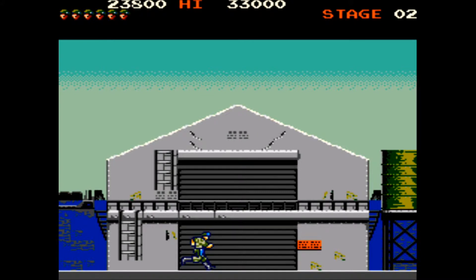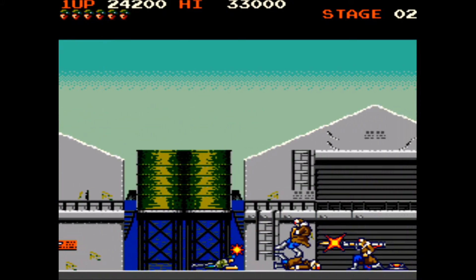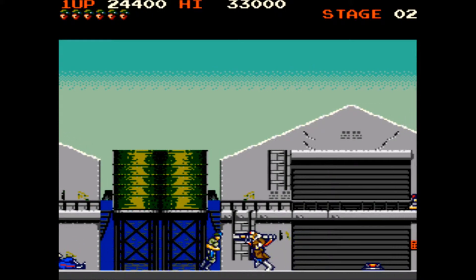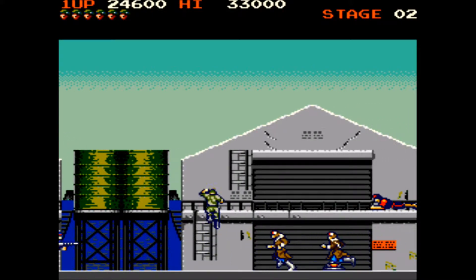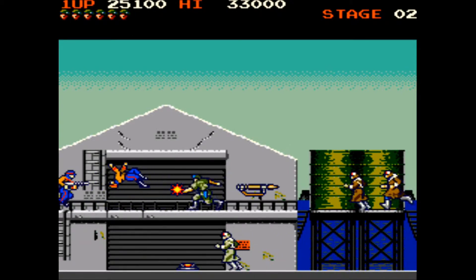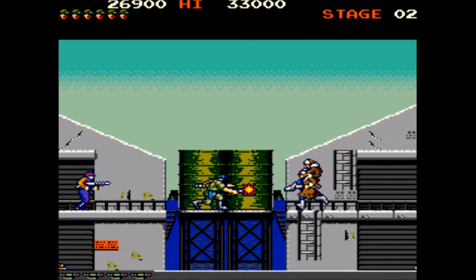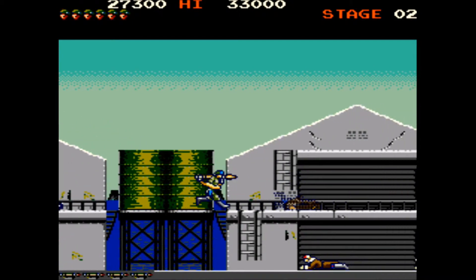The first level was the marshalling area, and the second level is the harbour, which you're going to see now. Third level is the air base, and the final level is the Siberian camp. Once you complete all 4 levels you reset back to level 1 on a harder difficulty — as if you needed it any harder.